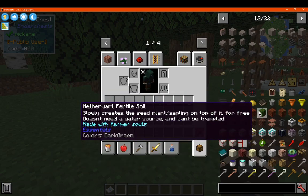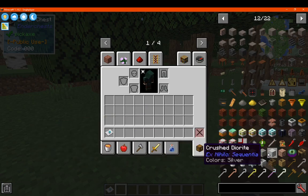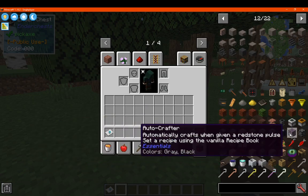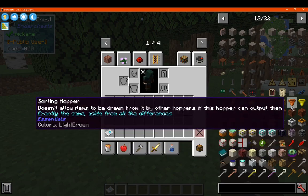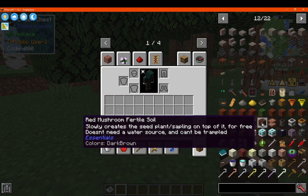You've got essentials, which adds in additional soil. You've got splitters, an autocrafter and a few other things, upgraded hoppers and such, sorting and other capabilities.